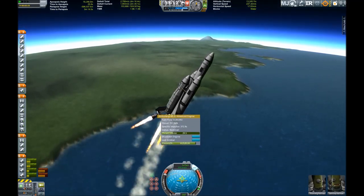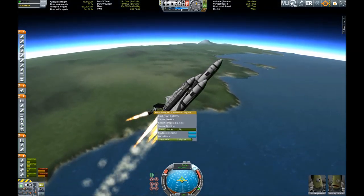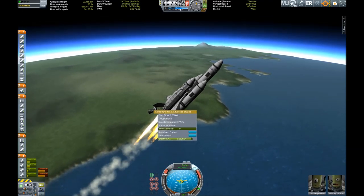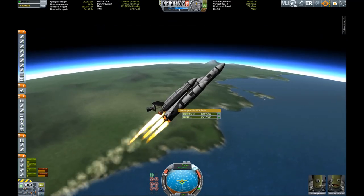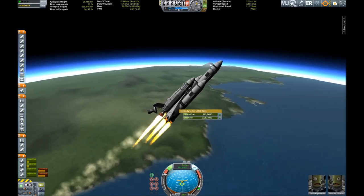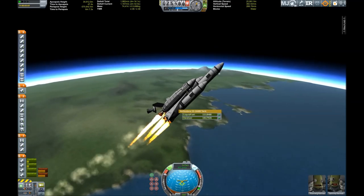And here we start our gravity turn, slowly pitching down and reducing the thrust on the angled Kerberdyne engine — eliminating it even, because otherwise we would keep pitching up and losing control of the aircraft. Speaking of control, I've also got some vernier engines on the top and bottom of the external fuel tank.